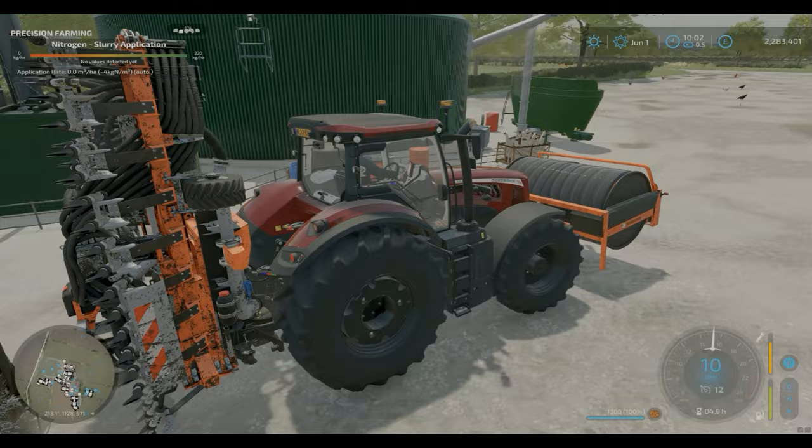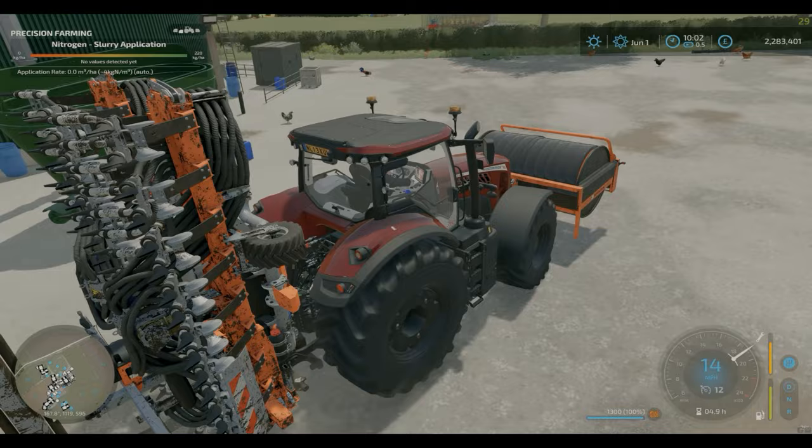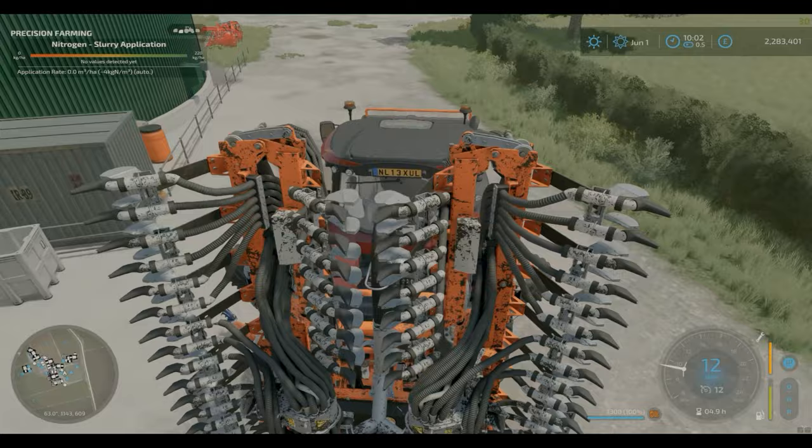We'll get this around the corner by the slurry tank. We're going to use the slurry spawn point for easiness, but obviously you can run off any slurry tank or anything like that.